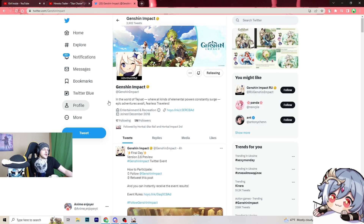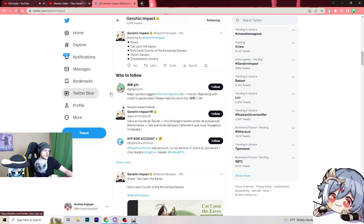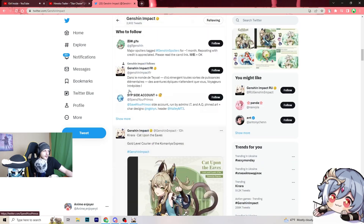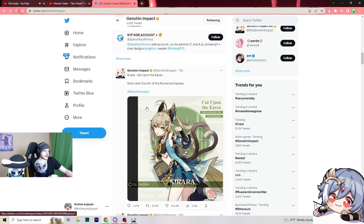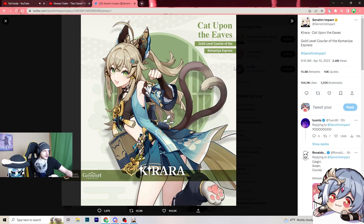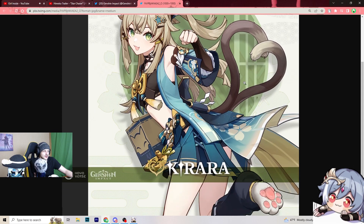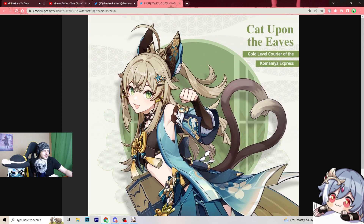I actually believe I've seen like a YouTube show today or something. Only one character, right? Chiara - cat upon the ears, Gold level courier, the Kamania. She has two tails, wow, look at this! What about her cat ears? It doesn't look real once again. She has tails. Dude, I swear we're only getting fake cat girls in Genshin.